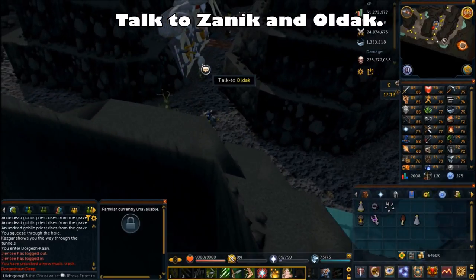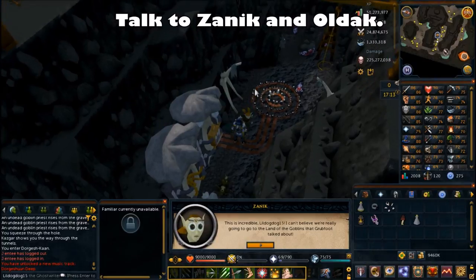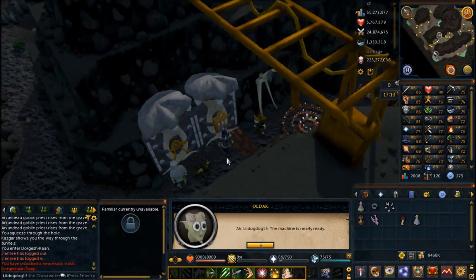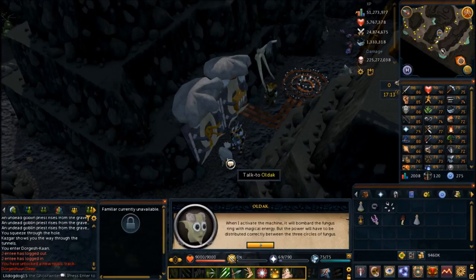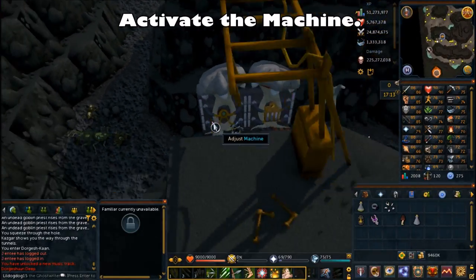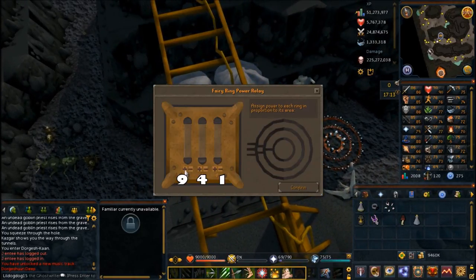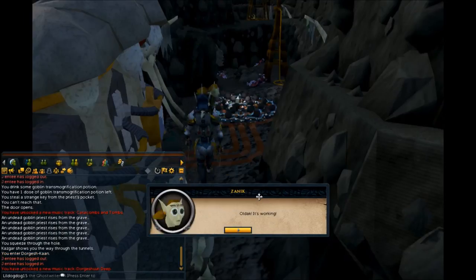Talk to both of them — I talked to Zanuck first. Zanuck tells you to talk to Oldak. He says he needs to power the machine to power the fairy ring, but he needs your help. Activate the machine: in the first tube on the left put 9, the middle tube put 4, and the next tube put 1. Once you've done that, hit configure. If you've done it correctly, all three of you will be teleported to Yubiasque.